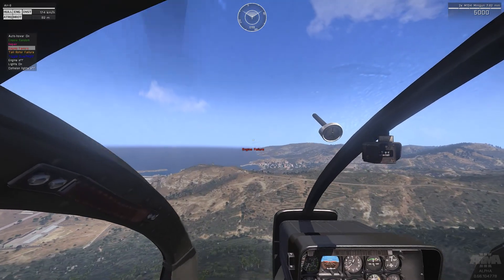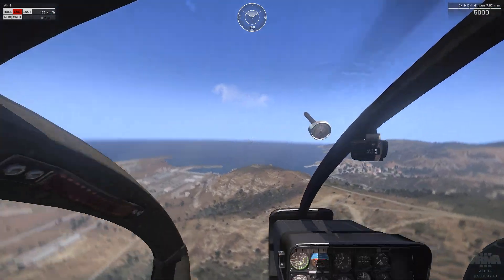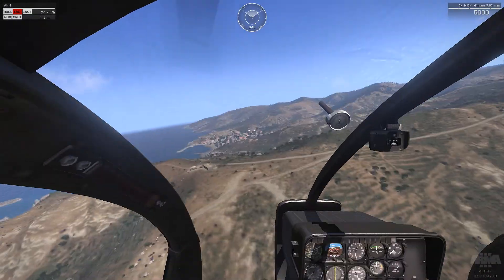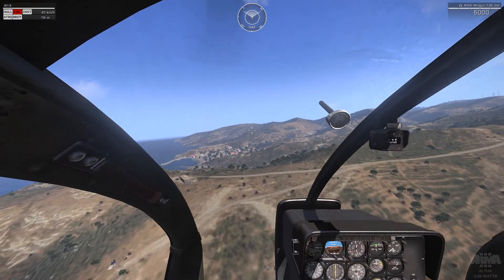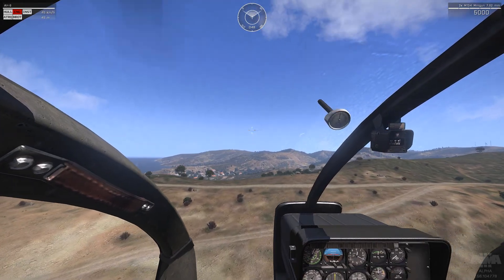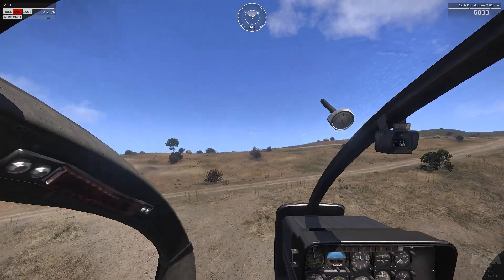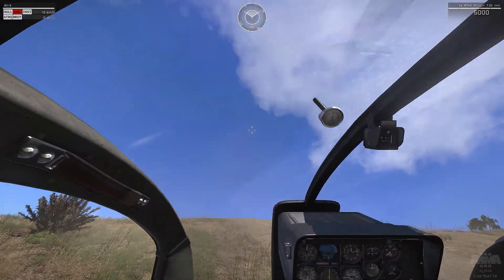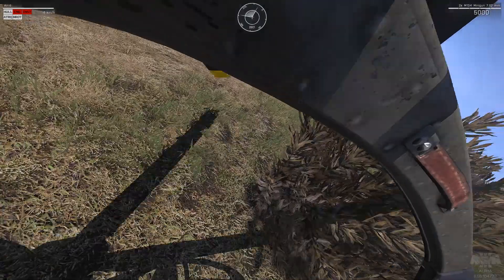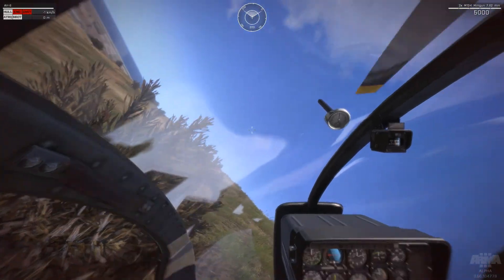To recapitulate: we have an engine failure. Try to find a nice landing zone — in this case I had a nice place over there, but I wanted to check another spot. I maintain the nose upwards, and when I'm getting around 20 meters from the ground — a little bit more or less — I start trying to control my speed. I'm alive, my crew is alive, and we can get out of the helicopter.